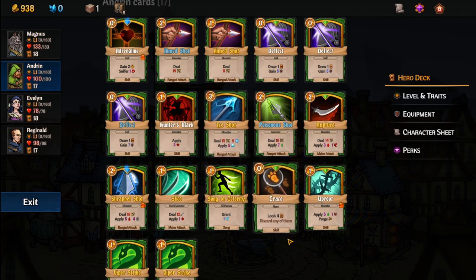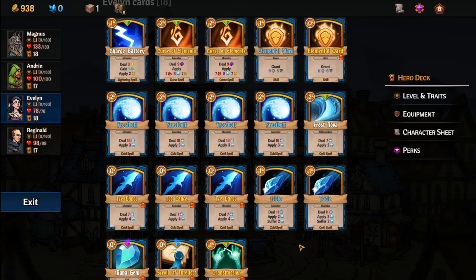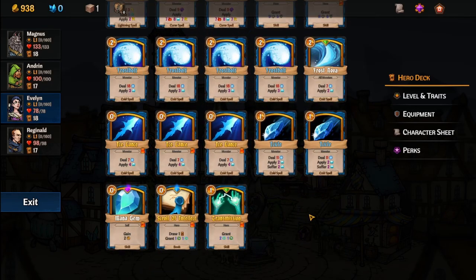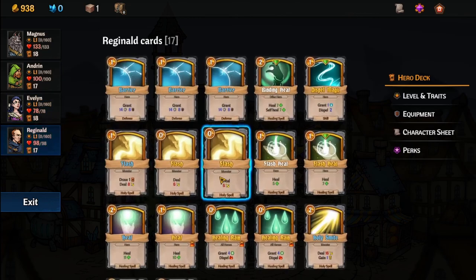He added some poison, he added a little bit of ice. The reason I added ice is because of Evelyn — I'm going pretty heavy with an ice deck. I know fire's good and fire's probably better, almost all her stuff's upgraded, you'll notice. But there are just too many things that are immune to fire or really resistant to fire.